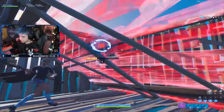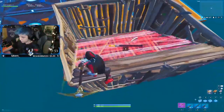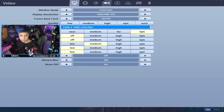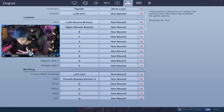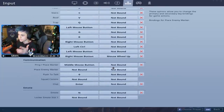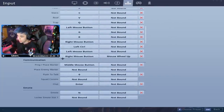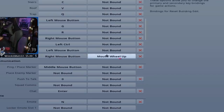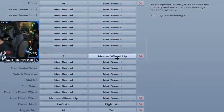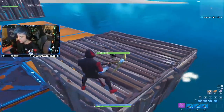I want to show everybody one setting. Under reset building edits, change this to mouse wheel up. And change building edit to mouse wheel up on the second part as well if you are on keyboard and mouse.